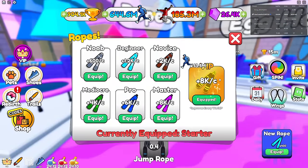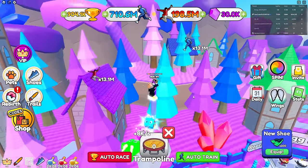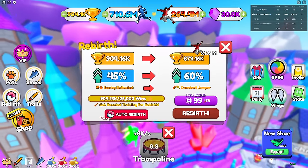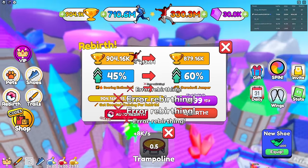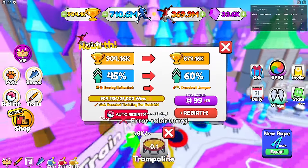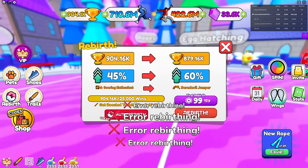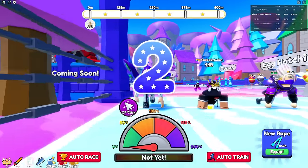I'm confirmed using the best jump rope. Going to the trampoline - I have a lot of wins. Let's try to rebirth... error rebirthing? I can't rebirth with all these wins - error rebirthing! I might just be maxed out or something.